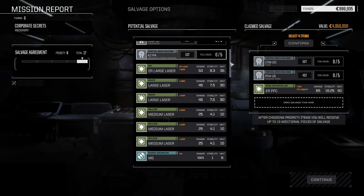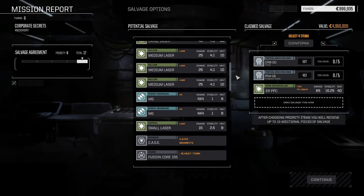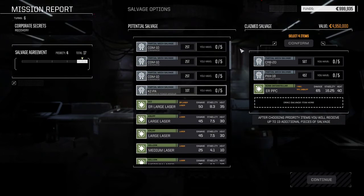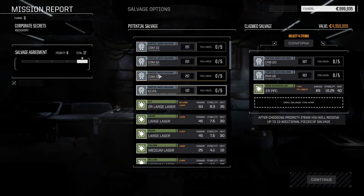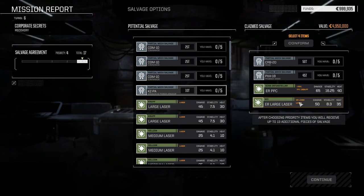No pulse lasers — I swear I thought Phoenix Hawks had pulse gear. That might be because in my first game playing Steiner they start with large, medium, and small pulse lasers, so that's probably what I'm misremembering. Do I want to grab some Commando-D parts, or go with the ER large laser in case I don't have another PPC? I think that's what I'll go with.